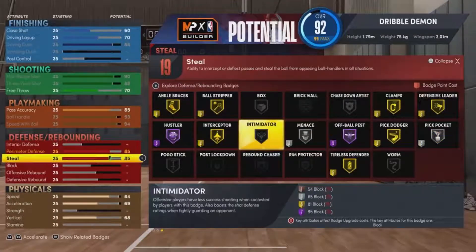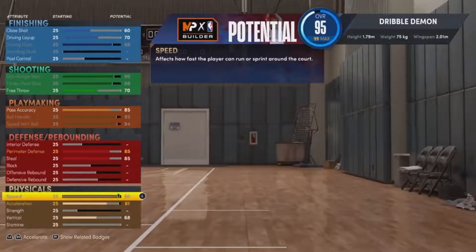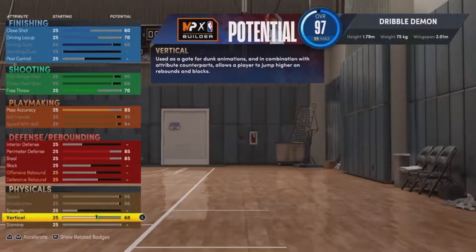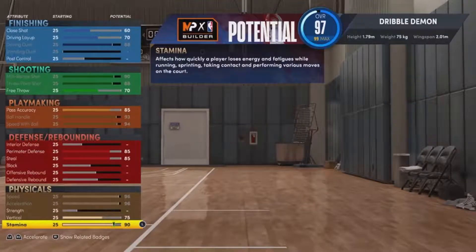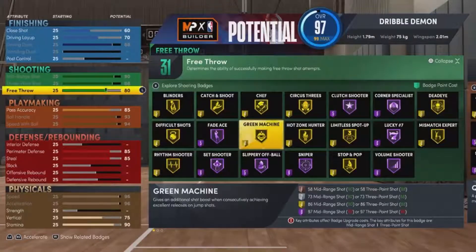You're 5'10" with a 6'7" wingspan, which is just crazy. Especially if you play five-on-five, since you're the PG you can pretty much play corner defense, sitting in the passing lane with your long wingspan and getting steals all day — even though you're small.